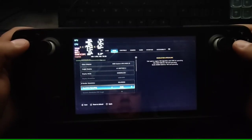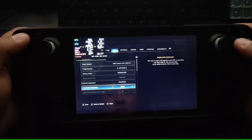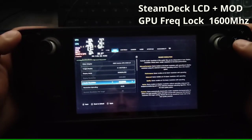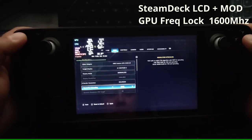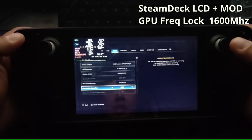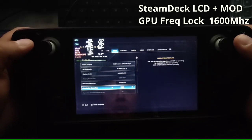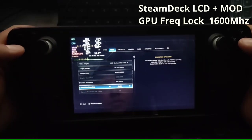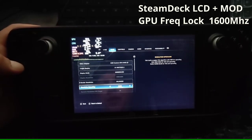Once the game is loaded, you can see in your settings that you now have the option to enable DLSS. Just enable it and set it to balance mode — that's all you need. You can also leave it on FSR 2; it doesn't matter, but I personally prefer DLSS because it looks much better.